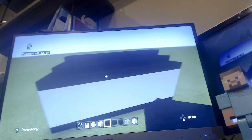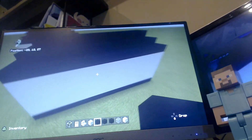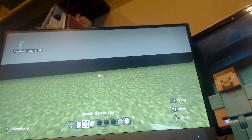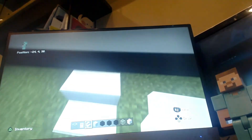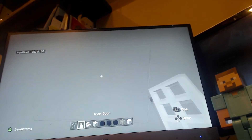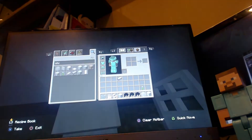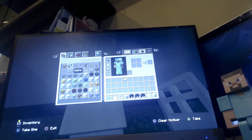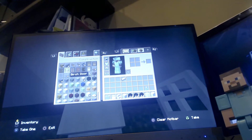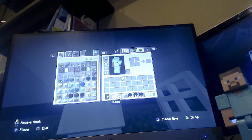Okay so this is how it looks. You get your smooth quartz stairs and place them up like that. You don't have to use an iron door — you can use other doors. I'm actually going to replace it with a dark oak door... actually I'm going to keep the iron door.